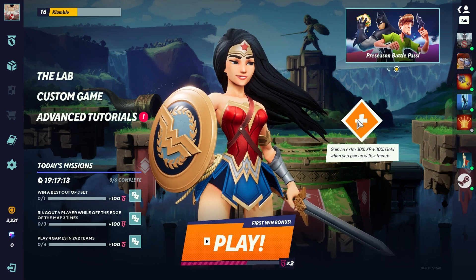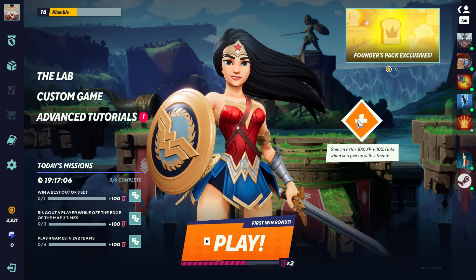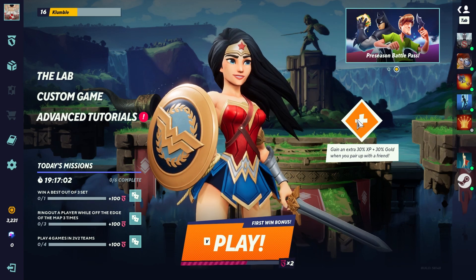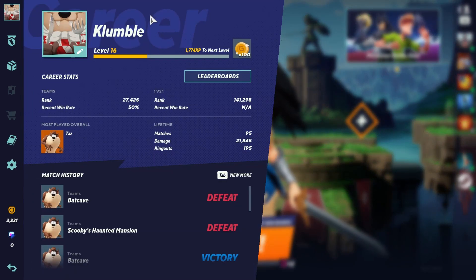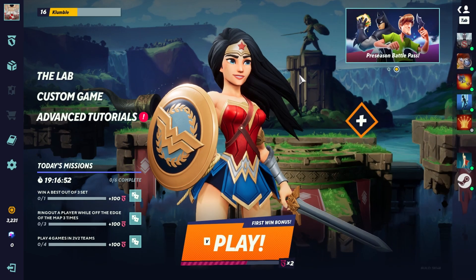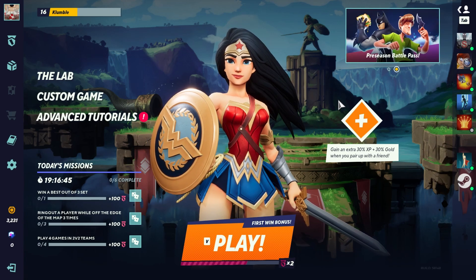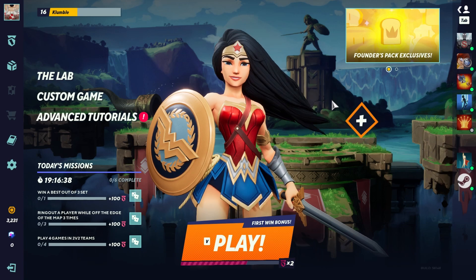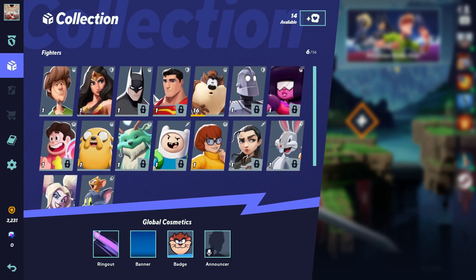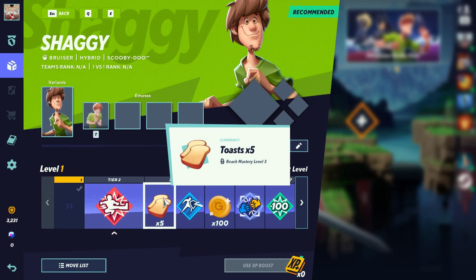Right now I have about 14 available toasts. You can get an extra 30 XP plus 30 gold when you pair up with a friend. So you're either going to get somebody on, or if you have two consoles or two PC accounts, you invite them and then just go into bot matches. If you want to grind, you go into a match and just fall off the map — just die — and then use all those toasts for your teammates or friends. It's going to keep toasting you and you're going to keep getting coins.